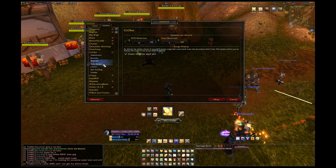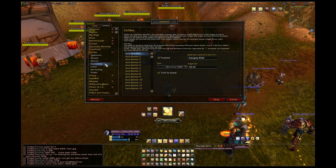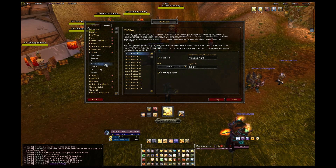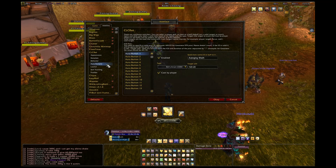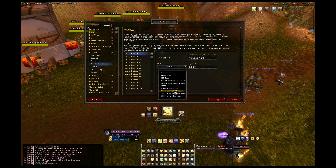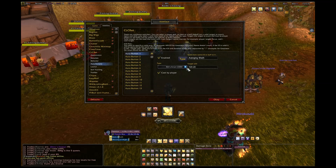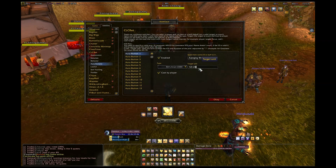The behavior settings I pretty much leave at defaults. Now, getting into the aura buttons — this is the part that gives people the most problems, because they don't quite understand the spell types. Any on-use ability you want to track appears as a 'skill' — specifically avenging wrath, zealotry, and guardian of ancient kings are all skills. Skill appears three times in the list; I prefer 'skill always visible.' The target unit field refers to the cooldown and duration in seconds.